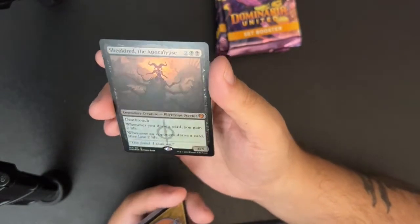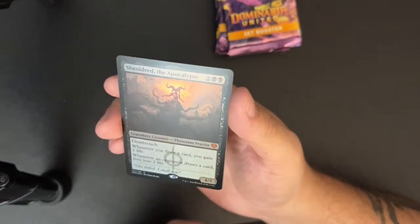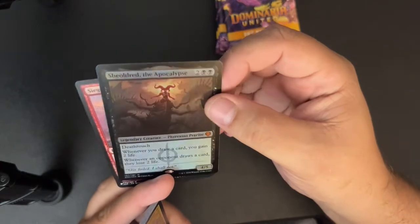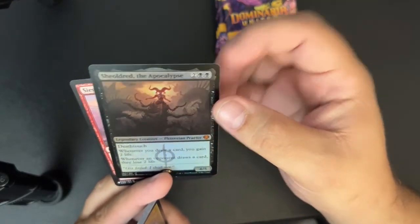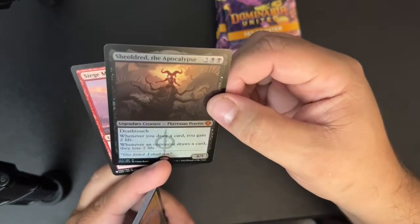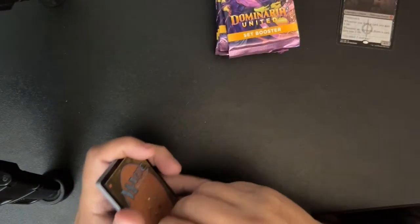This is Shielded again, but I believe the textured foil of this is actually worth quite a bit of money — maybe around 30 bucks. It's definitely the most expensive thing I've pulled out of the box, so that's pretty dope. We'll keep that over there.